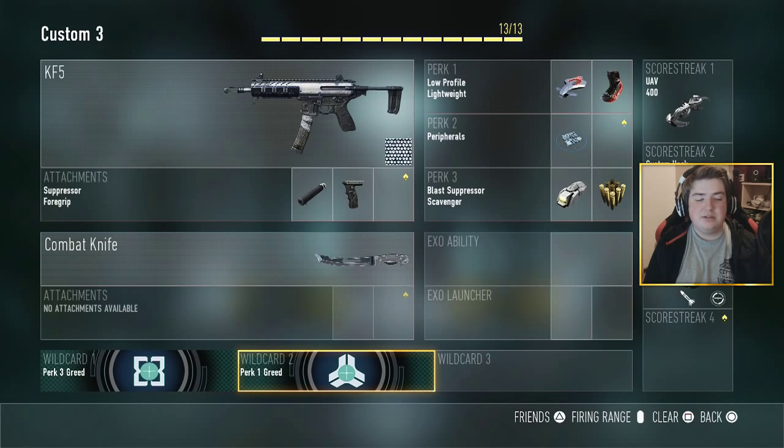Next up, for my Wild Cards, Perk-1 Greets and also Perk-3 Greets. After that, Low Profile and Lightweight. For Perk-2, we have Peripherals.